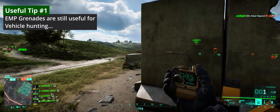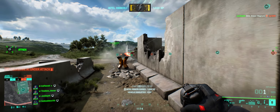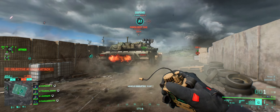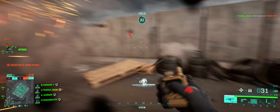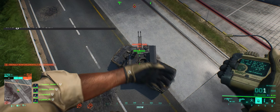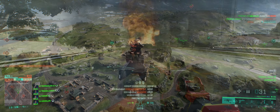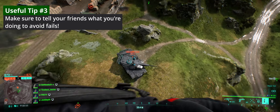Before we start, a couple of tips — particularly for new players who maybe haven't tried this before. First, EMP grenades, despite being heavily nerfed, are still fairly useful if you want to go after vehicles. In most cases it slows them down, and in all cases it slows down turret rotation. Second, a lot of the things you're going to see in this video can be applied to playing properly — just smoking the vehicles you come across. In pretty much every instance I could have just killed the vehicle and moved on, but what's the fun in that?